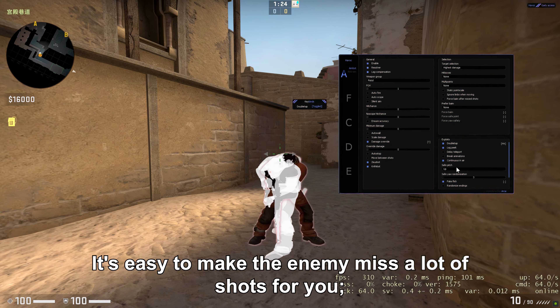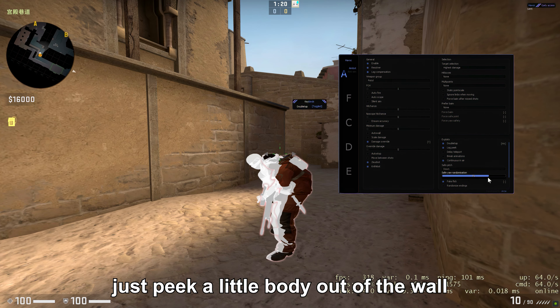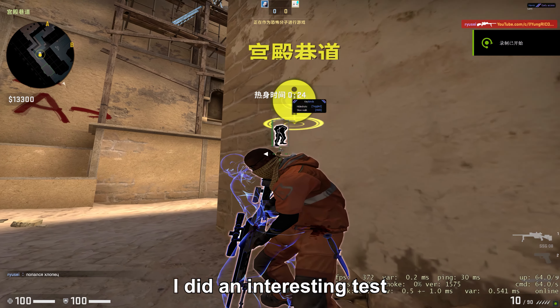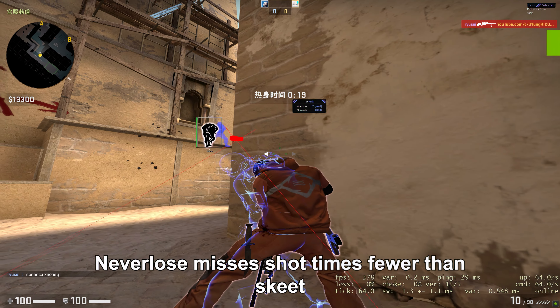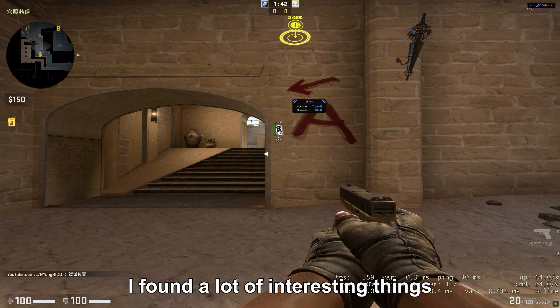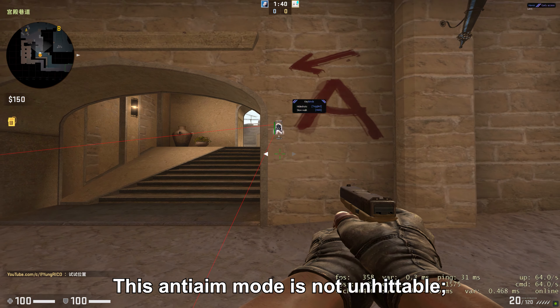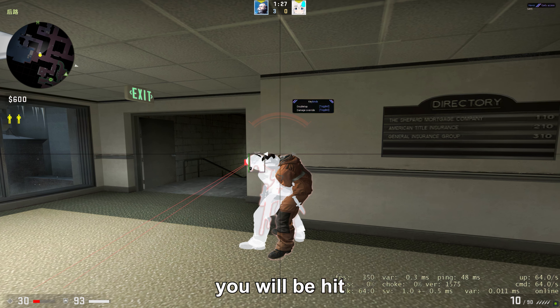It is easy to make enemies miss a lot of shots on you — just peek a little body out of the wall. I did an interesting test: I tried to make the enemy never land shots on my face. As a result, misses were far fewer than hits. In fact, I found a lot of interesting things. This Anti-Aim mode is not unhittable — if you peek too far out near the edge, you will be hit.